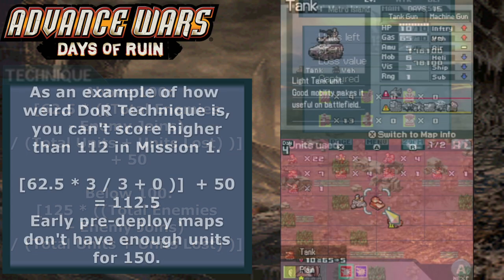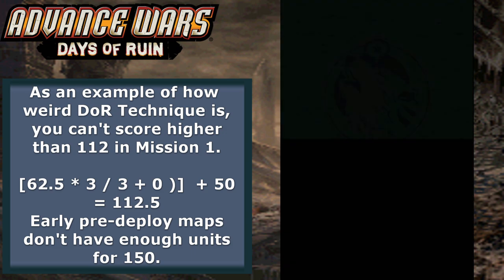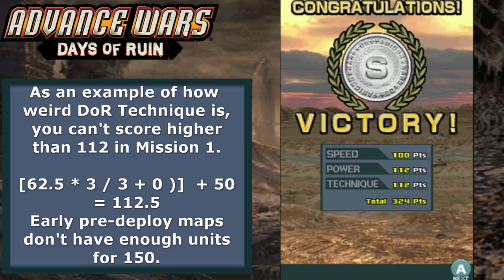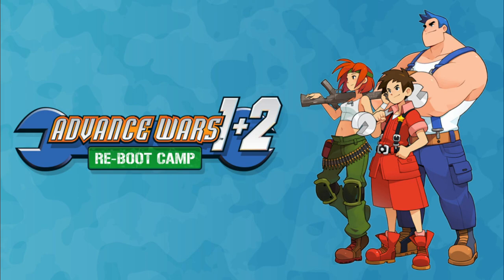In Days of Ruin, getting S ranks is relatively easy — the real challenge is going for the highest score possible. Any score above 100 points in any category is purely for bragging rights, but there are a lot of fun competitions on forums over this. Just remember that if you are going for a good ranking run of Days of Ruin, you need to play very differently to how you would for the earlier games. And that's how rankings work in every Advance Wars game up to Days of Ruin. I'd like to know what you all think — which ranking system is your favourite? Personally, I like the way Days of Ruin calculates power, but I prefer the technique rating from the earlier games. This is BigKlingy signing off — happy S rank hunting everyone!